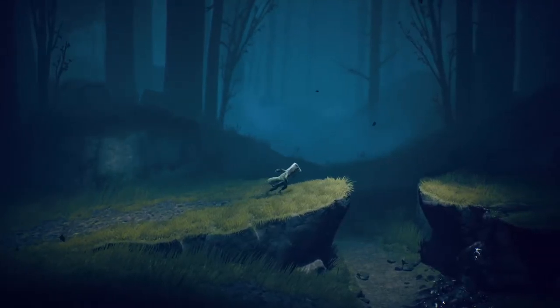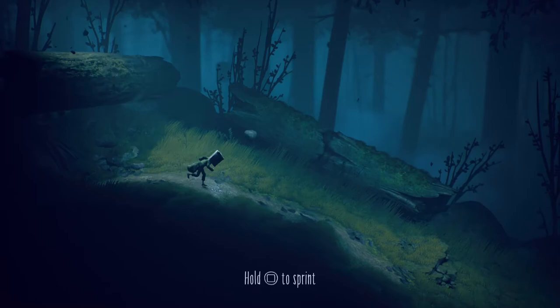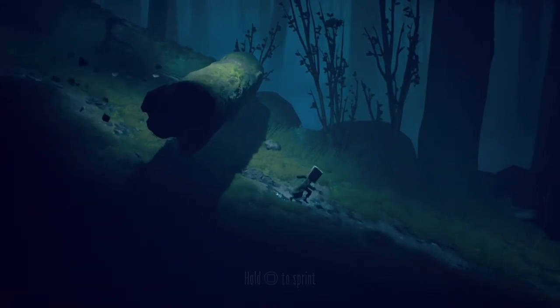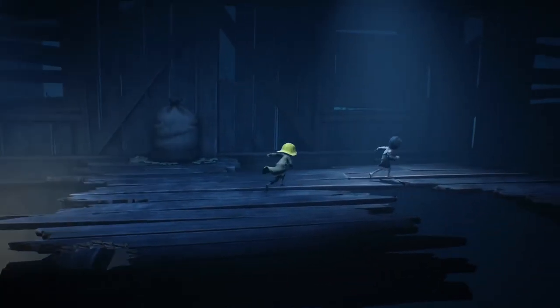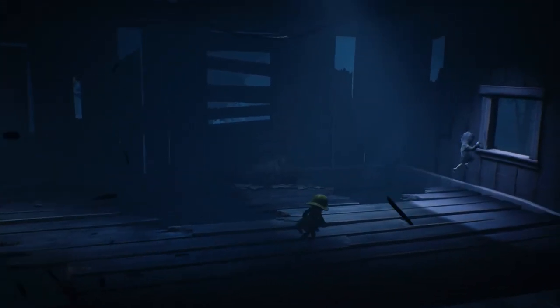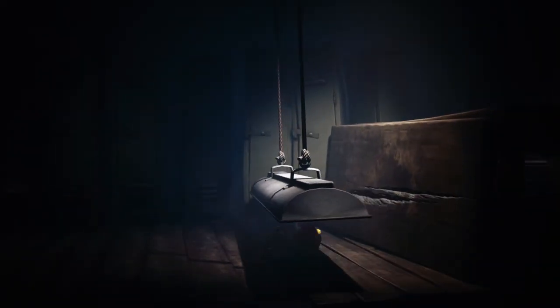For just how well Little Nightmares 2 improves and expands on its predecessor, there are a few elements primed to annoy even the most patient of players. Chase sequences, in which Mono and Six must speedily outrun a pursuer from one side of the screen to the other, are a major culprit — as there's just no way of knowing what kinds of platforming obstacles are coming up, especially when you're sprinting at full speed. The result? Instantly dying and getting frustrated at what should be a very tense and cinematic moment.